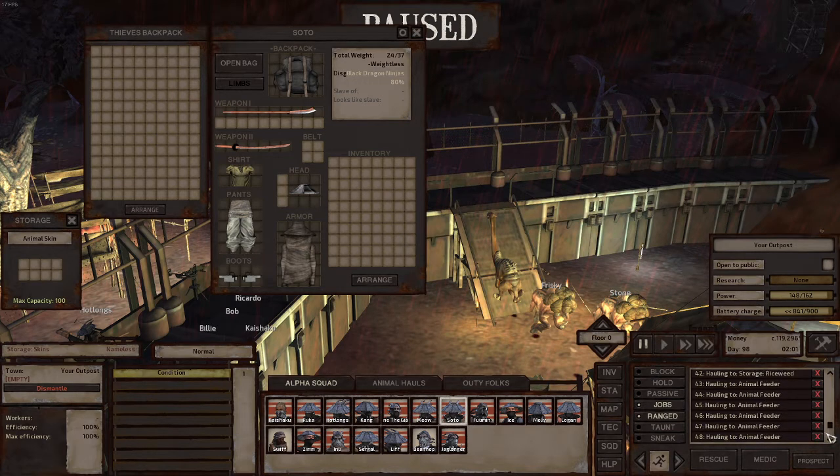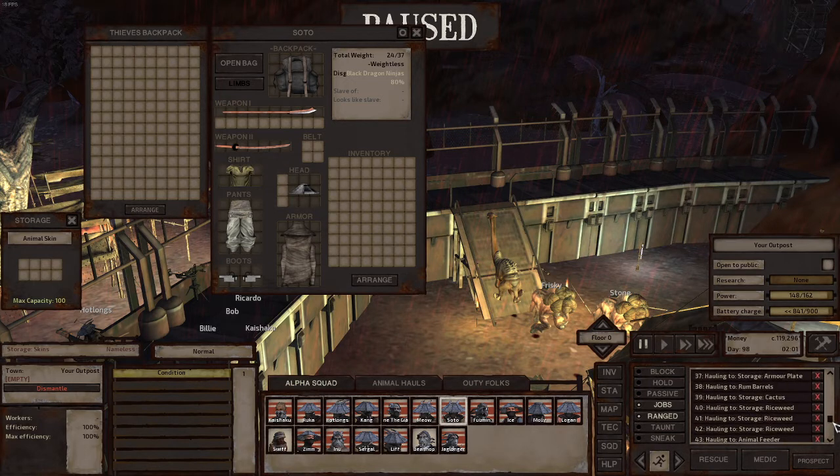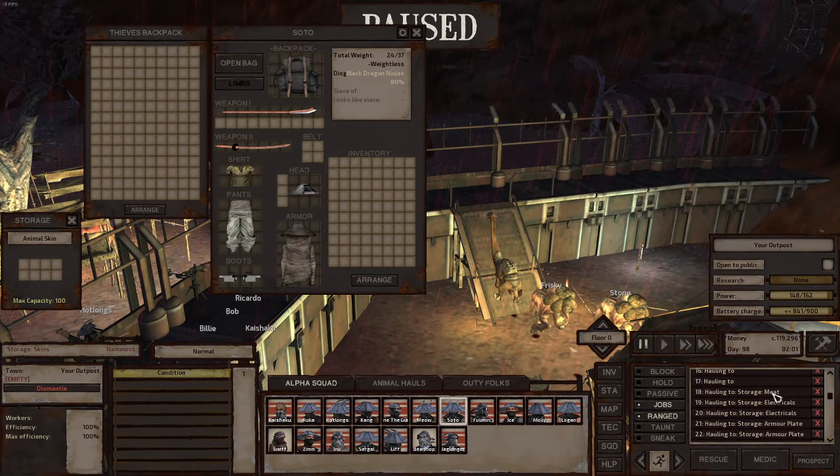I want to make sure they loot as much as they can. When their bag is full, I want them to haul everything to storage first. The correct priority order is: hauling to storage meat first, then animal feeder, then hauling to skin storage, and then foraging animals last. There are three things to consider from animal corpses: raw meat, foul raw meat, and leather skins.